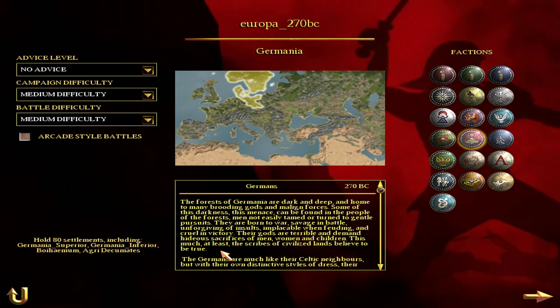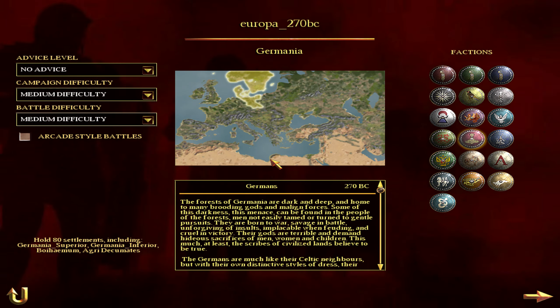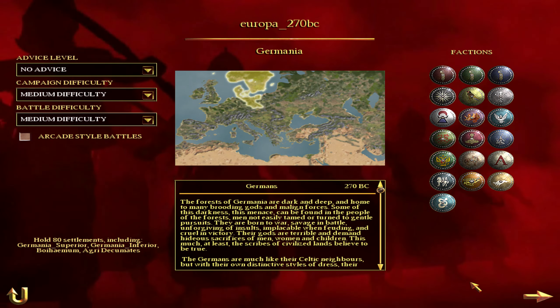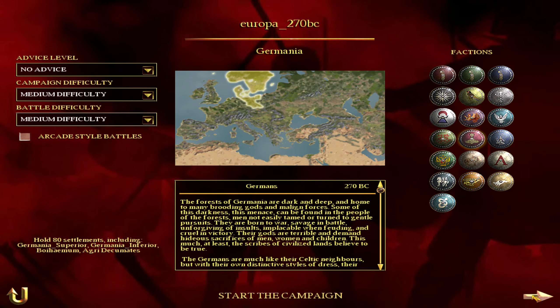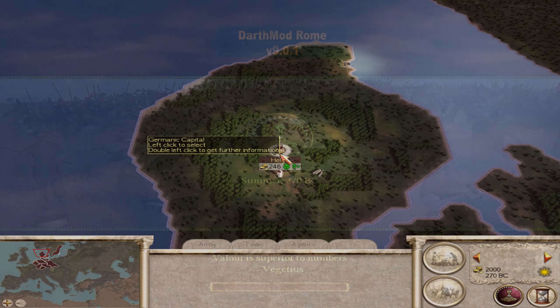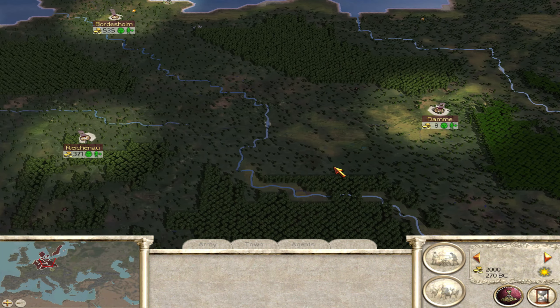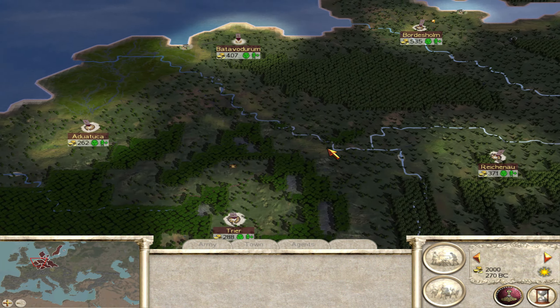This much, at least, the scribes of civilized lands believe to be true. Let's pop into the campaign map and see the absolute slaughter. 'Valor is superior to numbers.' Helgo - welcome to the map. See how massive this is. Look at all the territory we hold.